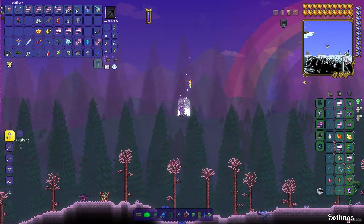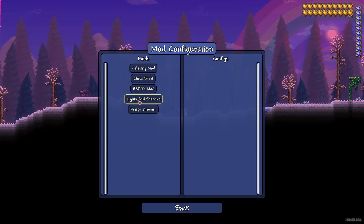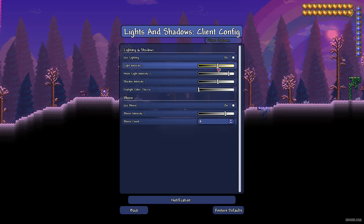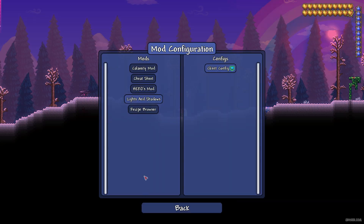I also want to show you something very cool — we have additional configuration. Go to Settings, then Mod Configuration. Find Lights and Shadows config. Here you can activate or deactivate light, adjust Ambient Intensity, Moon Light Intensity, and Shadow Intensity. There is also a Daylight Classic option.